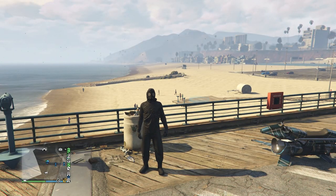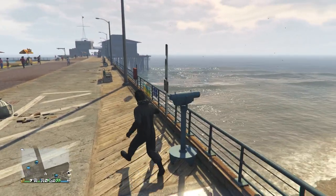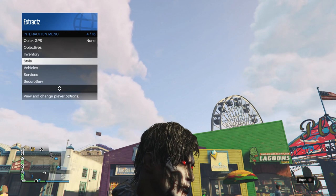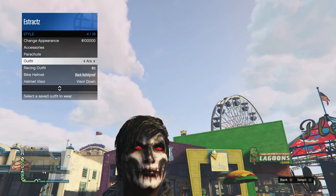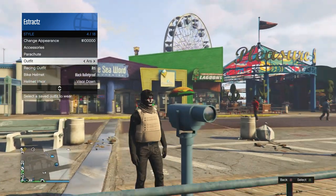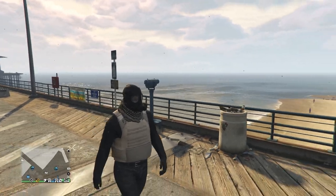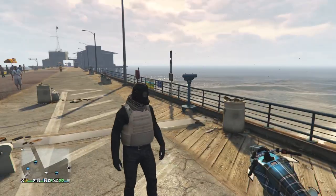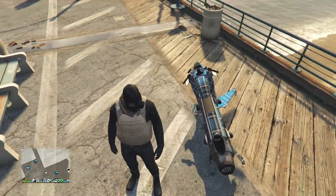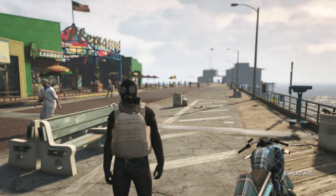After you equip one of the outfits with the toxic mask, back out of the front counter and head to the pier so we can do the telescope glitch. When you get to the telescope on the pier, run past it and hit right on the d-pad. You should see that your character's mask comes off. Pull up your interaction menu, go to style, scroll to your outfit, and select the outfit you saved on slot one or slot 20. Walk away from the telescope and the toxic mask will transfer over to your outfit.